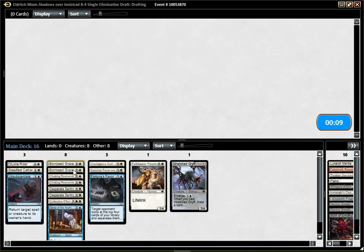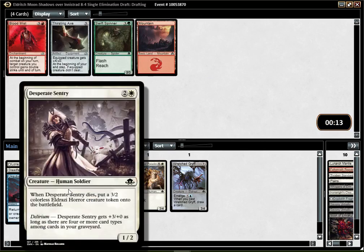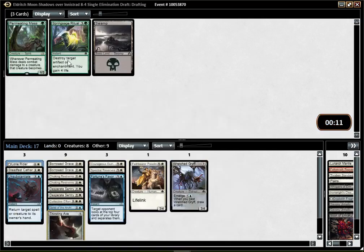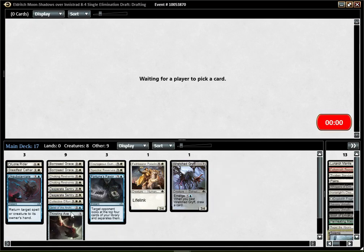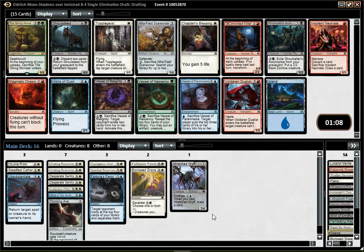For a few seconds, I thought I went mad here. Sourcing Axe is actually kind of good with those Sentries — any equipment is good with creatures like Sentry. It's kinda good with Paladin too, though it's gonna get blocked instantly. Actually, it's pretty nice at helping me flip the Lone Rider. I should not have cut that — I should have cut the Destroy Enchantment thing. When I have, potentially, an Axe and two Restraints, that's just not the right thing to pick. That pack is not great for me.